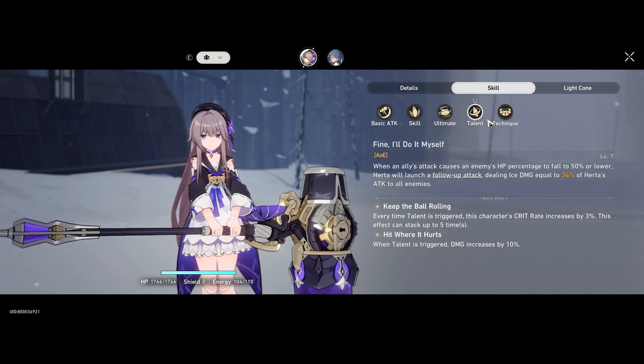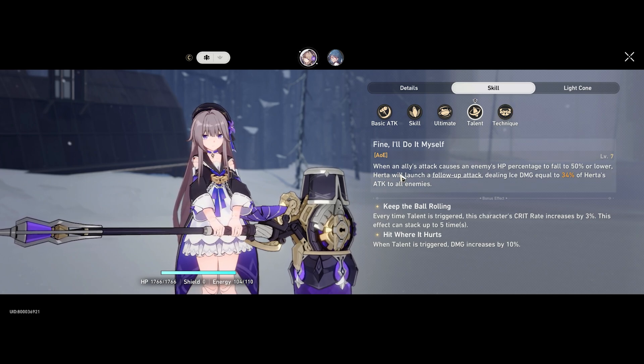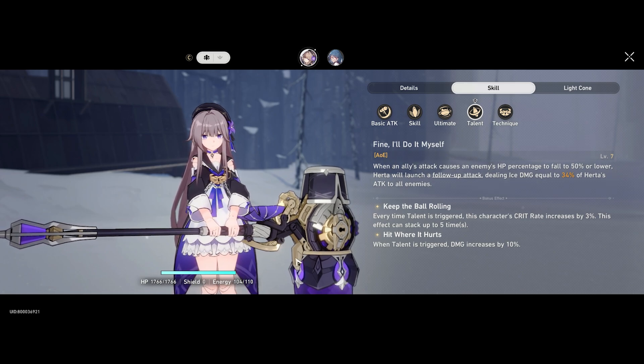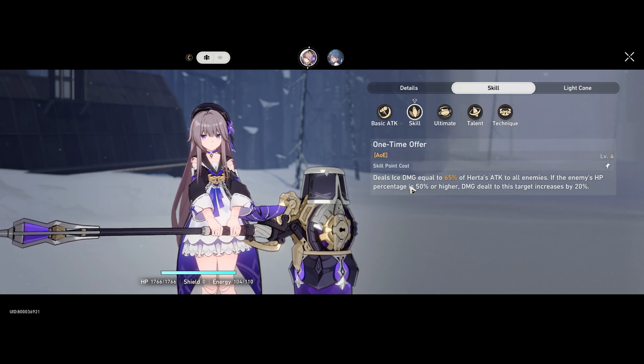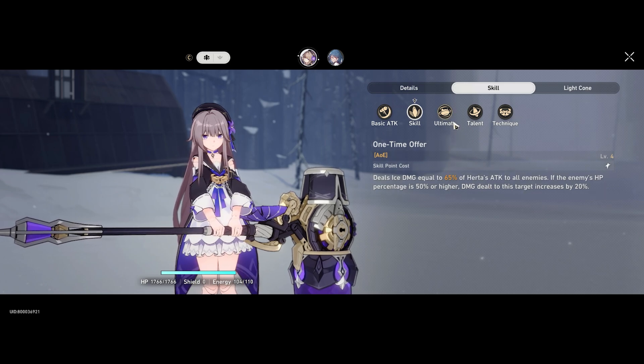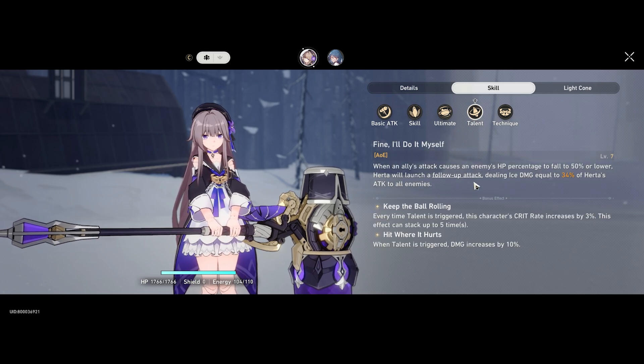She's very efficient for running dailies if you want to speedrun certain content. That's her trademark follow-up ability, and most of her kit revolves around this. In terms of scale, it's simply AoE damage, and if the enemy's HP is higher than 50% there's increased damage. Most of her kit really revolves around her AoE attack.